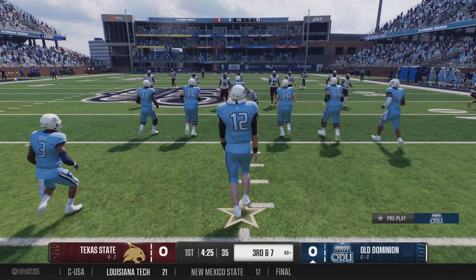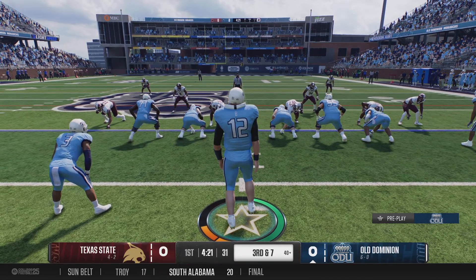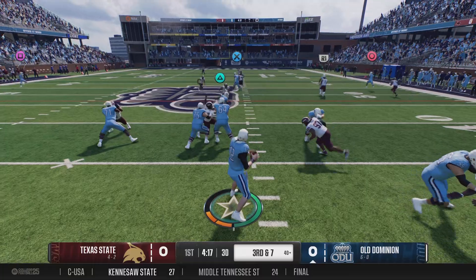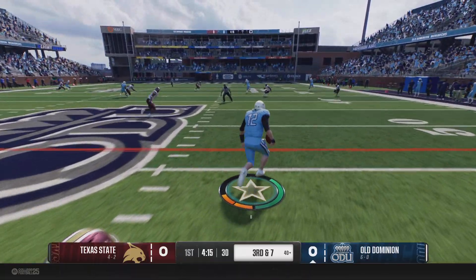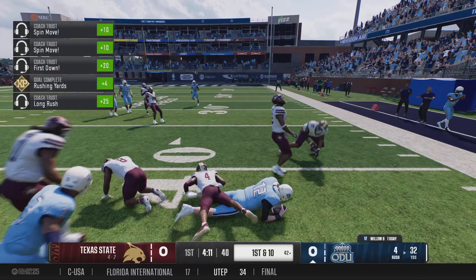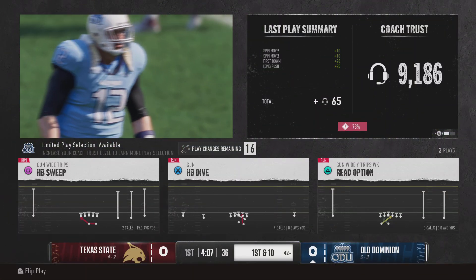He's dropped behind the line of scrimmage — that'll be a loss of three. They've got some work to do on this third and long from the 40. From the gun, wants to pass, pressure coming, he'll pull it down. They finally corral him, but he turns that into a big gain and a first down.